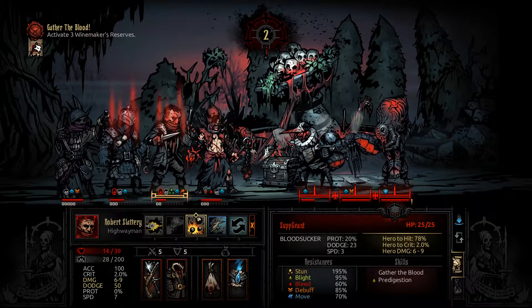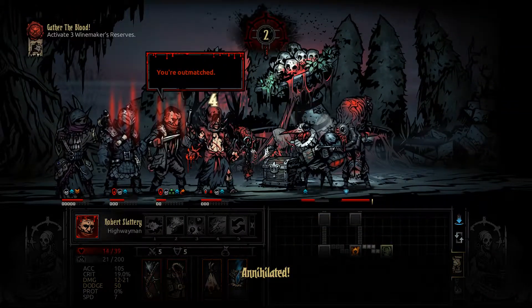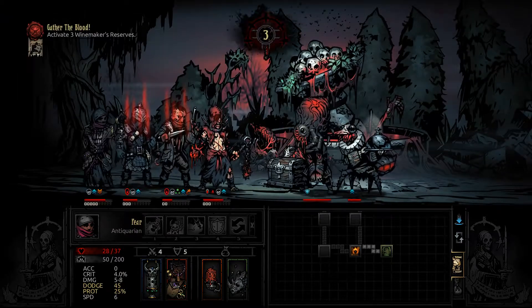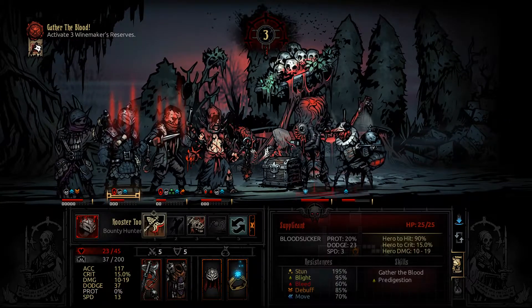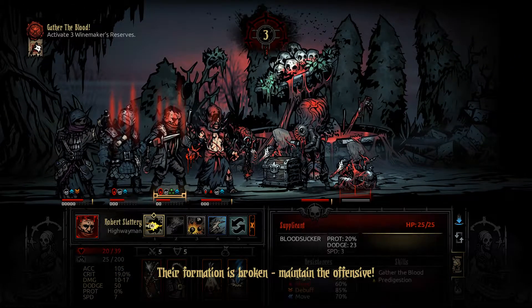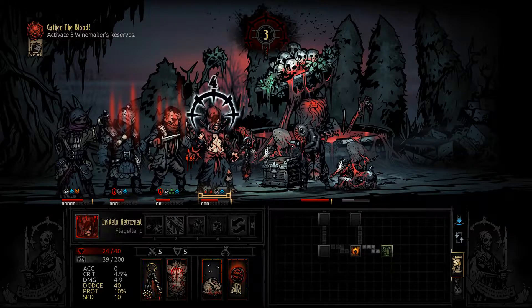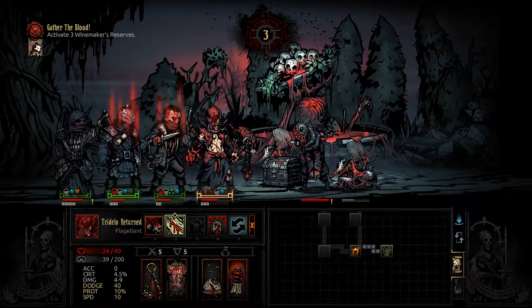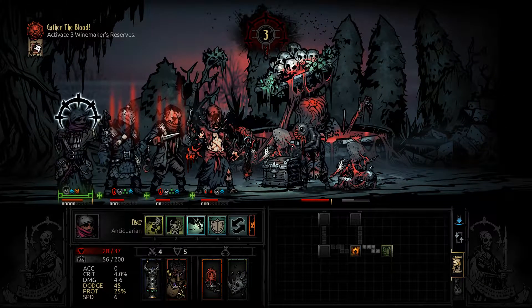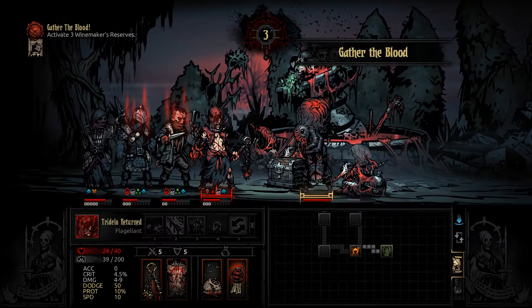What do we want to do here? If we get a crit, that would kill that in one shot — and that worked out really well. Good dodge. Their formation is broken. Maintain the offensive. I don't actually want to put you in the front row right this moment. You're still gonna need one more tick to go down. Hopefully this dodge pans out — we're at plus 30, that's quite a lot of dodge.